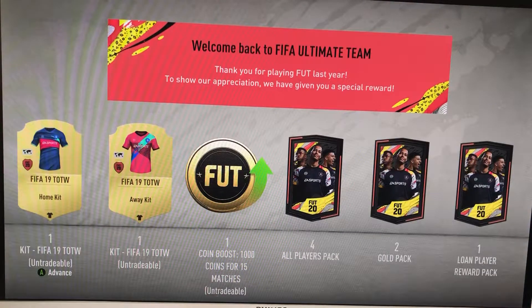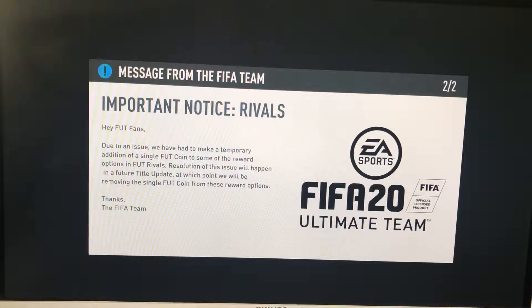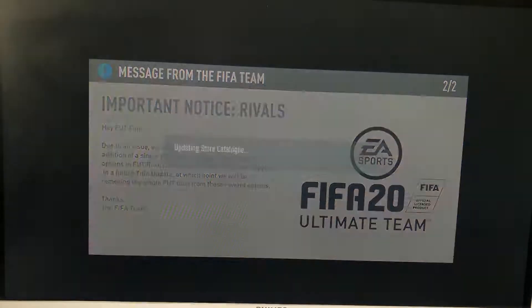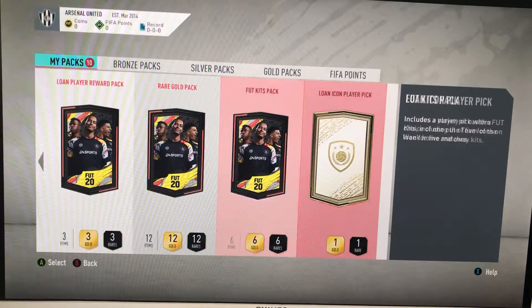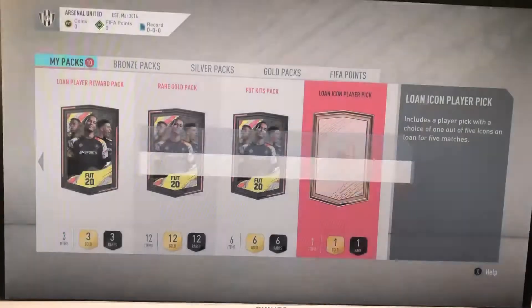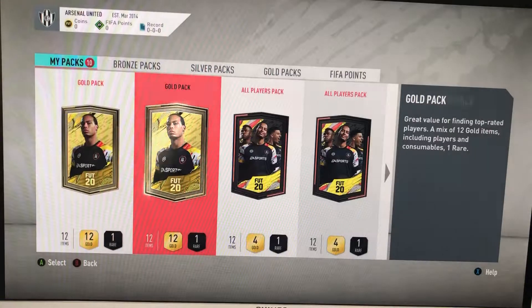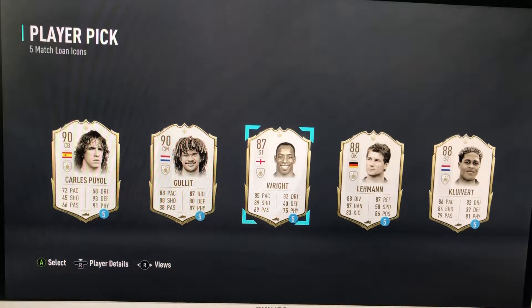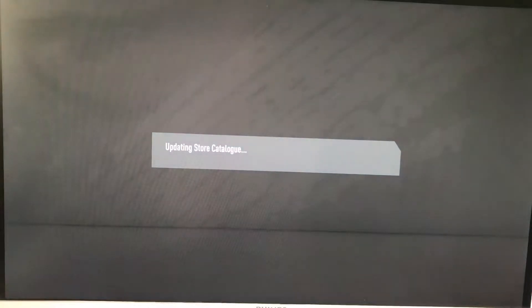I'm not wasting any time - we've got all these extra packs as well. Let's go straight into this - we've got a few packs, we've got our weekly rare gold pack. We're going to start off with the lone icon, not messing around. We've got the loan icon pack - five matches, five icons. We get 90 rated Hullet! I mean, I wanted to try others out at some point this year, but you can't ignore 90 rated Hullet - he's going to be huge for us.